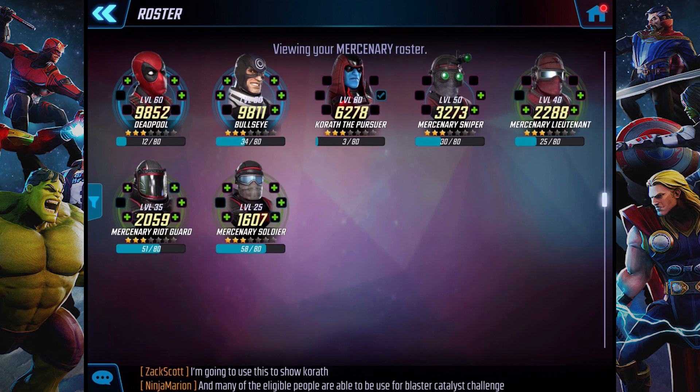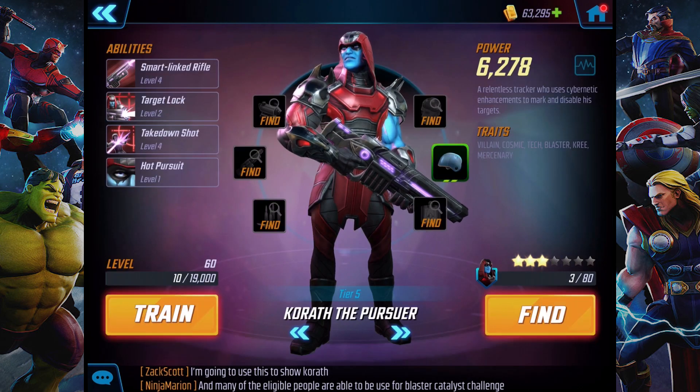The Lieutenant is level 40, Sniper is 50. I have the other guy at 35, the right guard at 35, and the soldier at 25. I'm not going to use these top five characters in the first row. Korath is an interesting character — he's not a minion, but I never really figured out how to showcase him because I didn't really want to work on him.